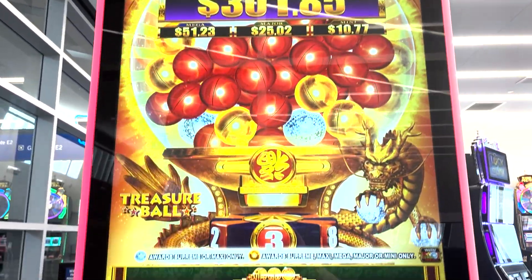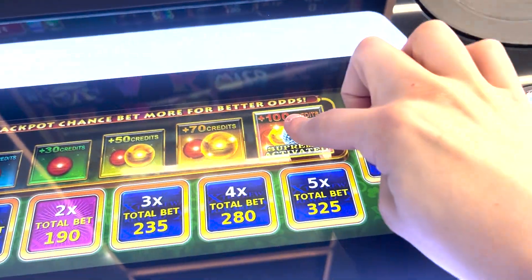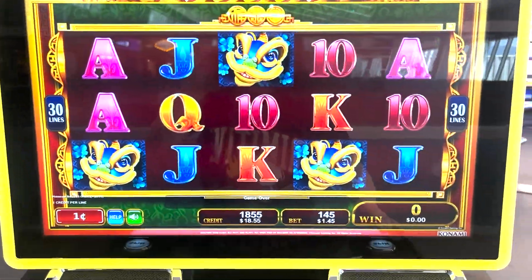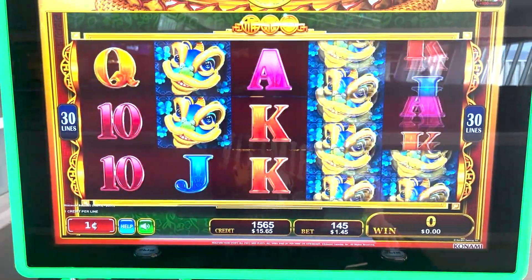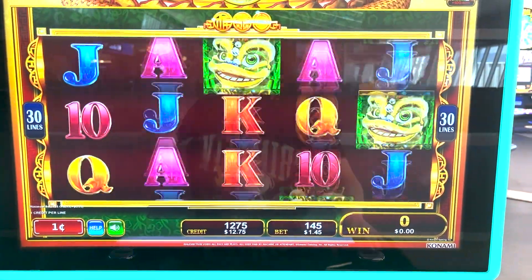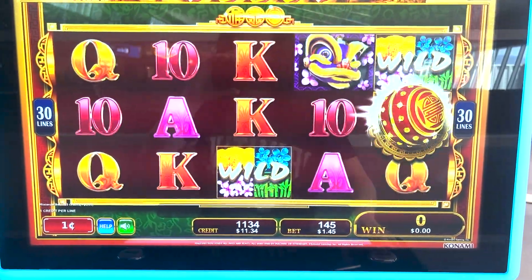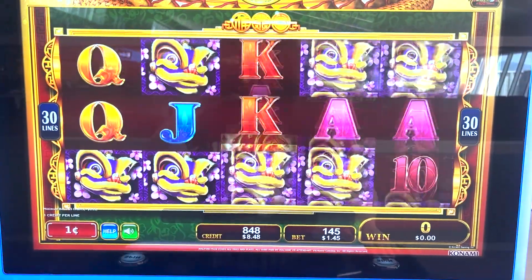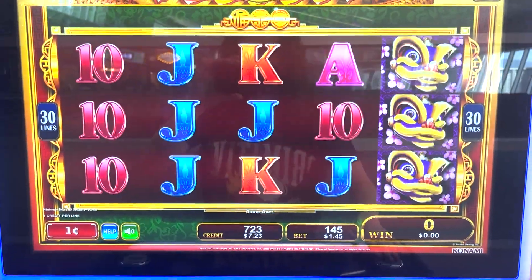We are here at Treasure Ball. I've seen this game a bunch of times in the casino but I've never actually played it before. We're going to go for the Supreme Balls at $1.45 a spin. We're just hoping the little more expensive spin pays out for us, so we can hit a bonus on $1.45 — that would be absolutely amazing. We shall see what we can do here.